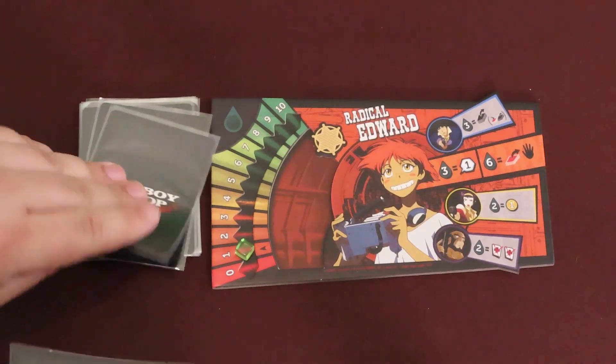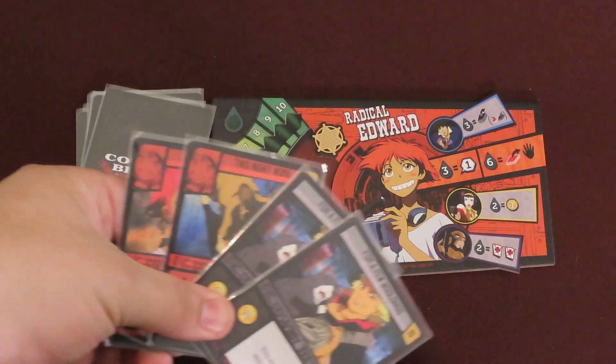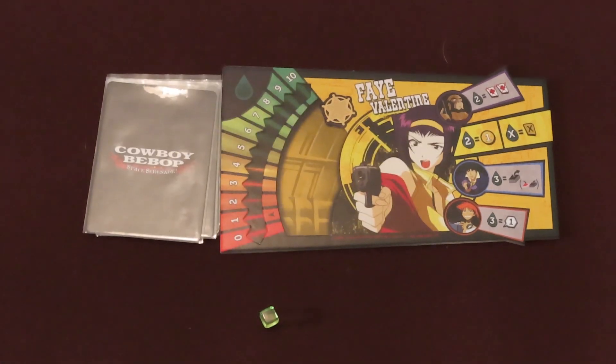The jazziest player will be the first player. Turns will go clockwise. The first player draws 4 cards from their shuffled deck, while the rest of the players all draw 5 cards from their decks.